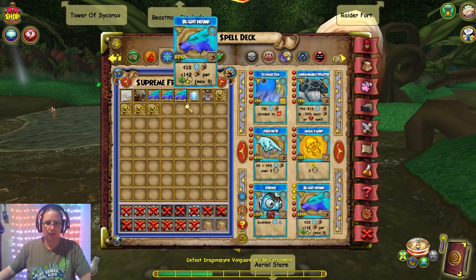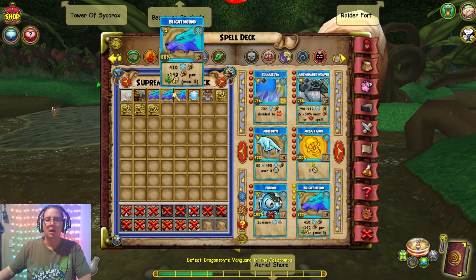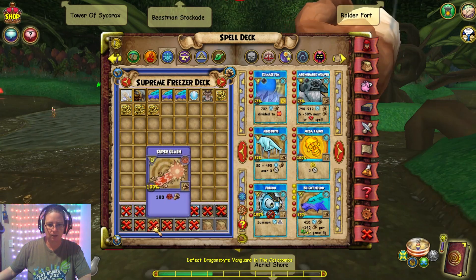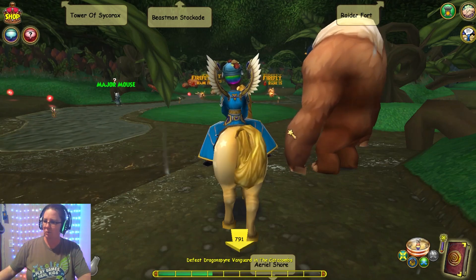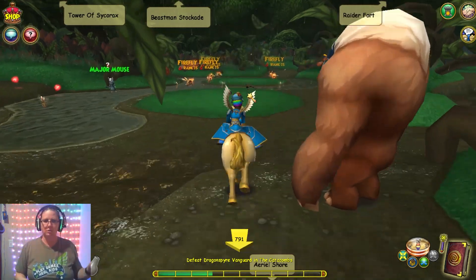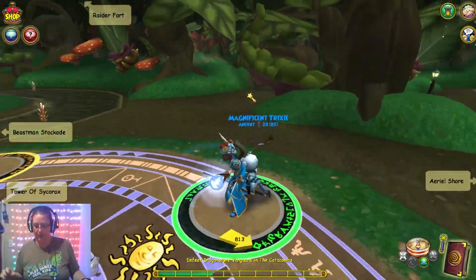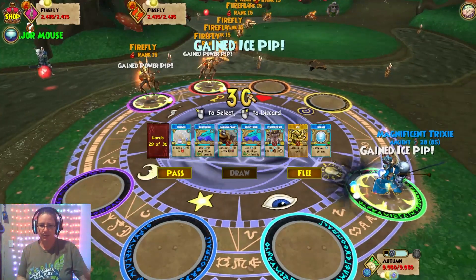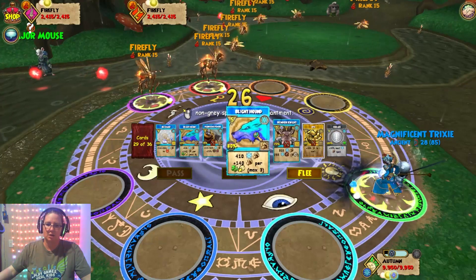This one is not the Perp Hip one that you'd get from the pet. I don't think I have that one in here. There's a pet — the Ice Hound or is it the Frost Hound? I don't remember which one, but one of those two gives you the Perp Hip Blight Hound. Or is it the Ice Hound? I forget. I think there's actually two different ones, which is awesome.